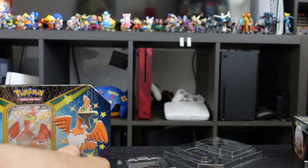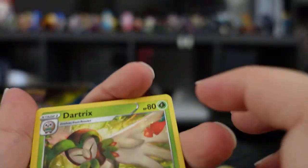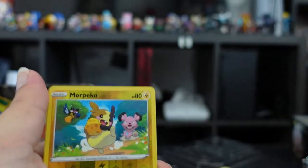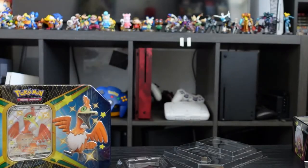I can already hear somebody eating the plastic — I don't know if you can hear it too. For our final pack of the Eldegoss tin: Dartrix, Luxio, Team Yell, Towel, Gossifleur, Snom, Cufant, Grookey, Buizel — fell on the floor! There he is — Morpeko, Yanma, and an energy. Seriously, we've gotten two of those amazing Kyogres — so pretty!